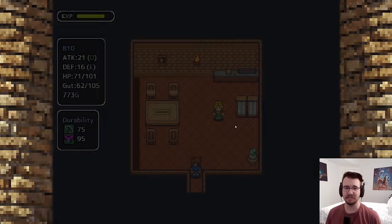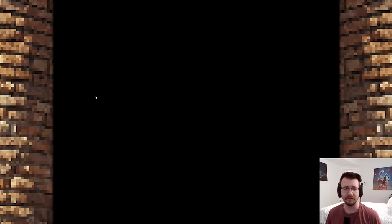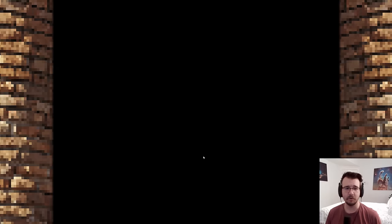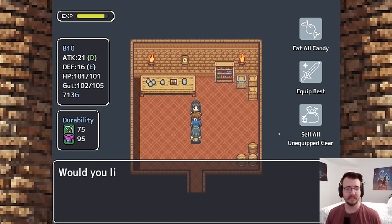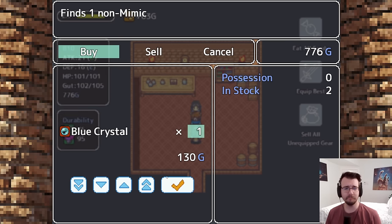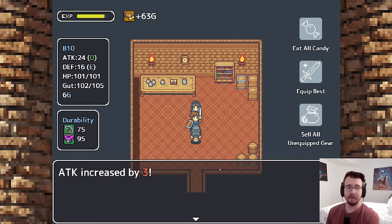We're at this town — almost at the store. There are two stores; it's a respectable town. It's a bit more efficient to just get two mushroom lunches rather than a fancy lunch. Sure, it doesn't fully heal my gut, but it basically does, and I save 20 gold. There's also a full shop here. I'll sell the stuff I don't like for a bit of extra money and buy up the rest. I'll get one blue crystal, some HP healing, and go on the attack. 24 attack — pretty nice. Bring me more puzzles.